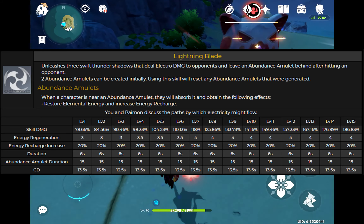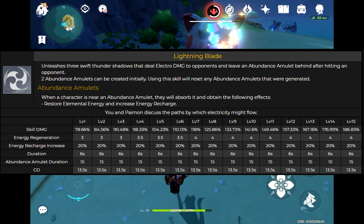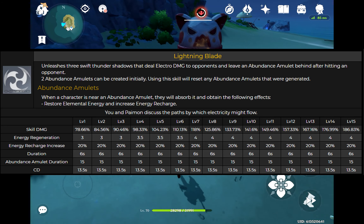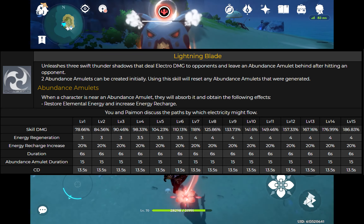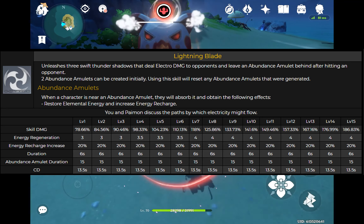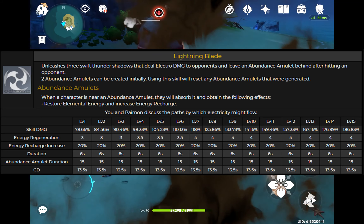Why Electro Traveler can be a great battery is because Electro Traveler is not the one who has to actually pick up the abundance amulet. You can switch to another character in your party and pick up the abundance amulet, and get back six energy at level one and a 20% energy recharge boost, which is quite insane.